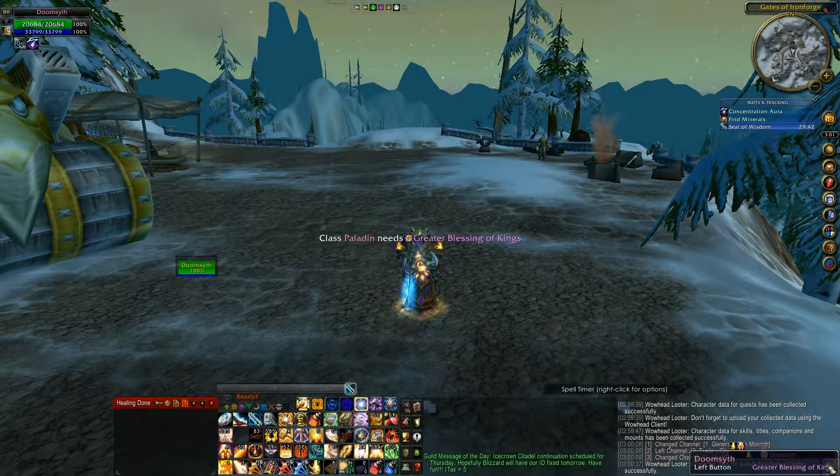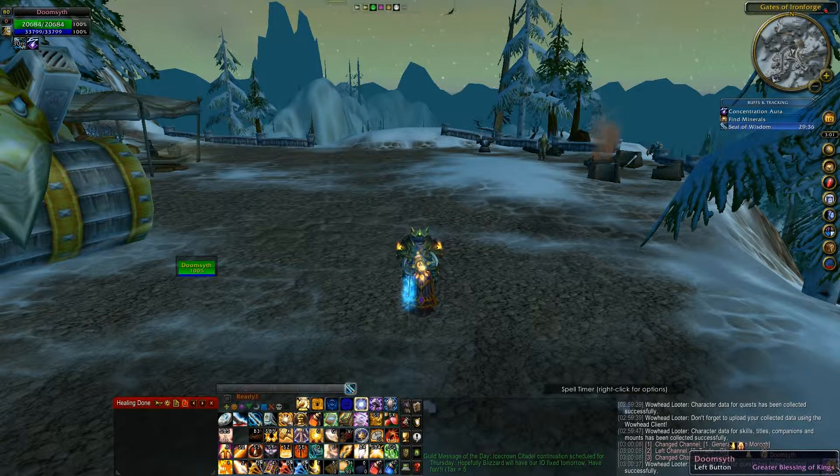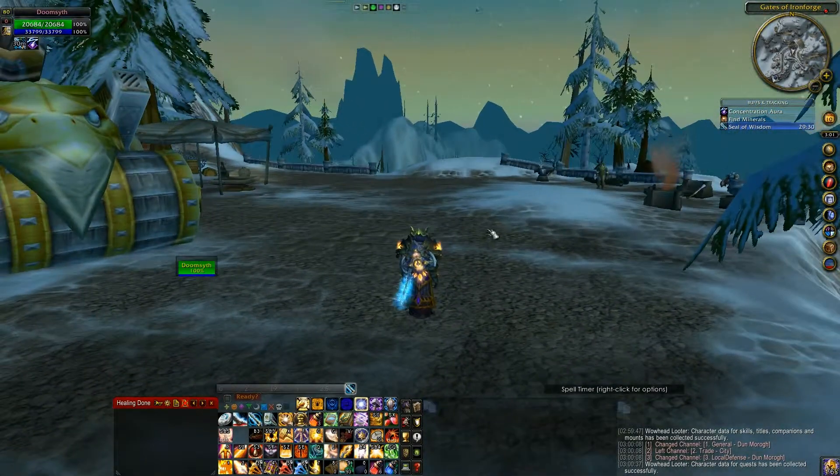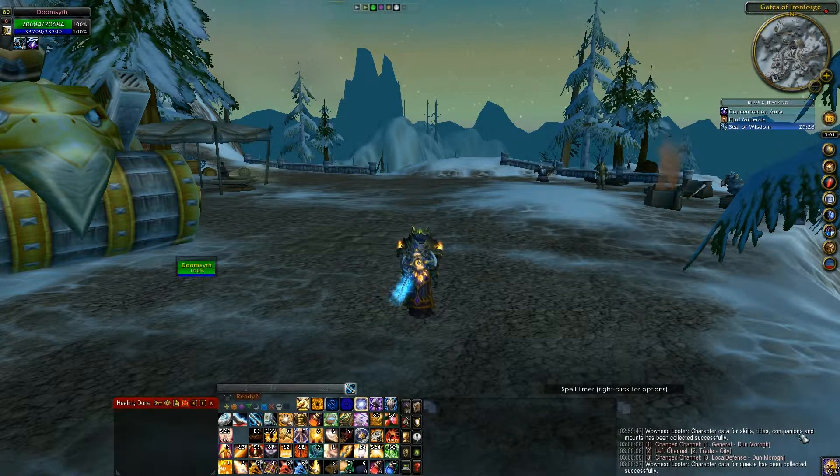It turns on the aura. It also assigns Paladin Blessings — it will automatically pick two, and it remembers them between specs. It remembers all of its settings between specs, so it will hold you on different auras and different blessings depending on your spec, including for other classes. So if you are in your ret spec and you bless other classes with Might, it will remember that when you switch back to your Holy spec and make them Blessing of Kings. It's very good overall.